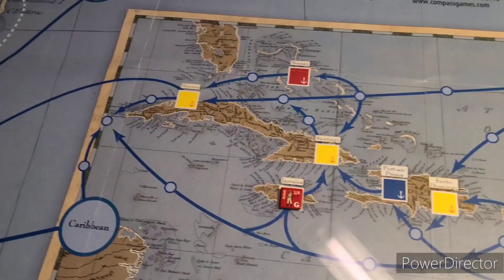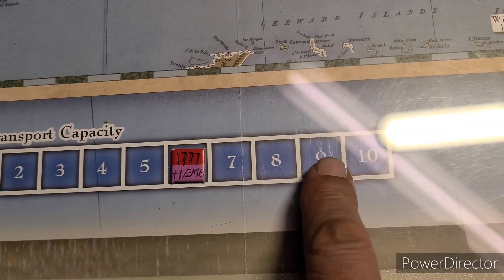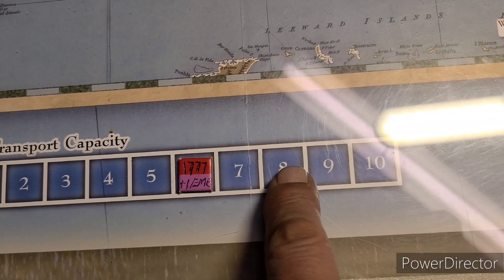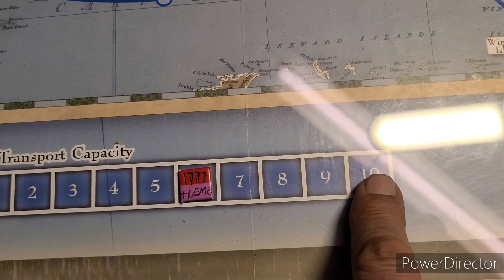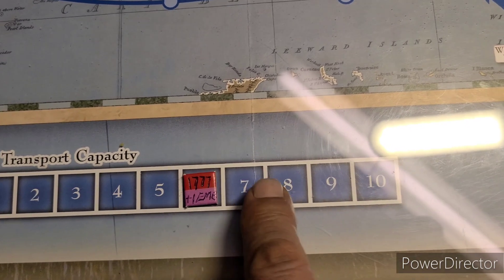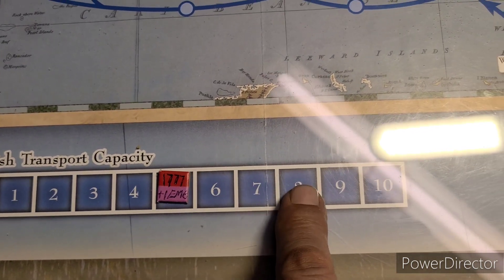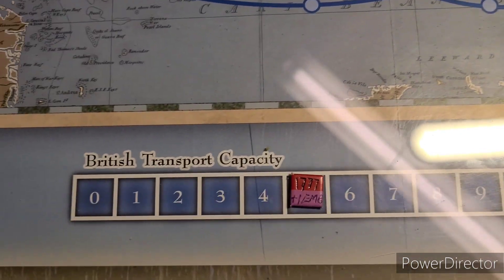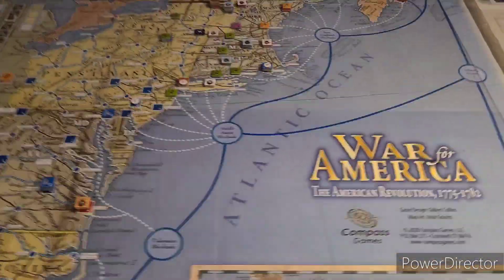I missed it last time that we did go down. There were one, and then one, two, three, four taken off, so we started out with six minus five. We just moved four and we had moved one earlier, so the British transportation capacity has gone down to five.